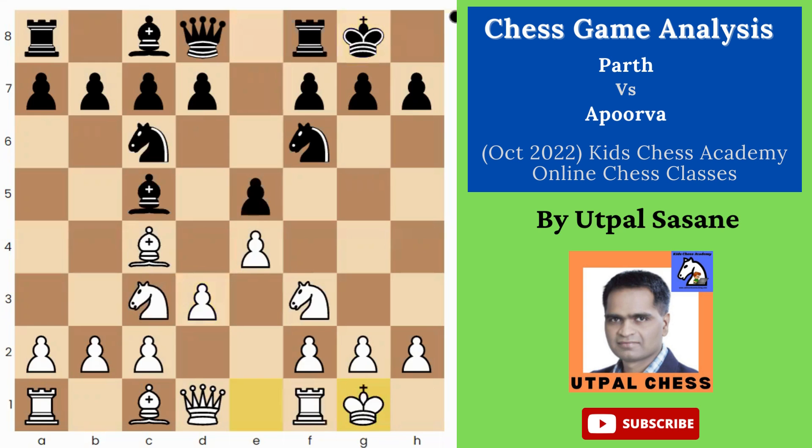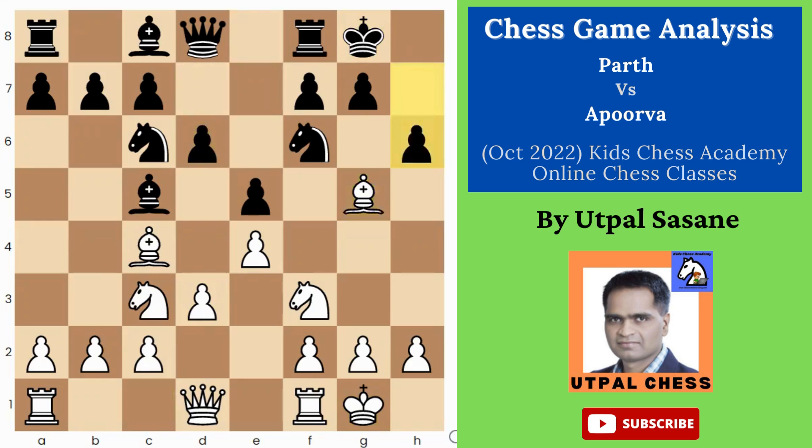Castle, castle. Bg5 — you could play Bg5 here itself. Castle, d6, Bg5, pinning the knight — very good. h6 is the correct move, good.